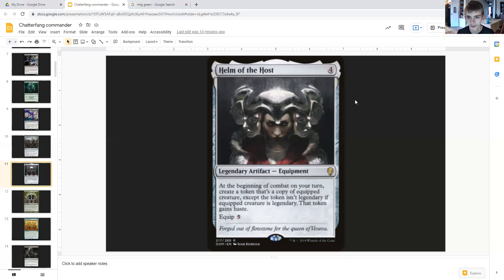Mimic Vat costs four generic, legendary artifact equipment. At the beginning of combat on your turn, create a token that's a copy of the creature — except the token isn't legendary if the creature is legendary. That token gains haste and it could cost five, meaning you can now have multiple Chatterfangs, which will create you many more squirrels.